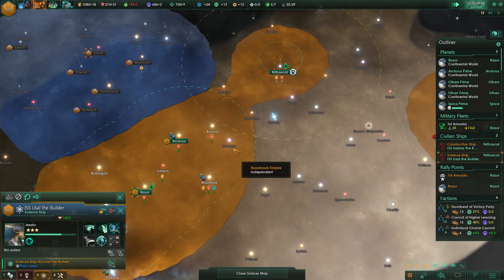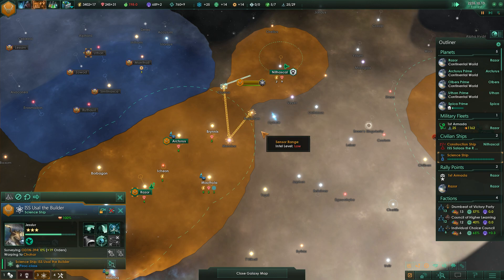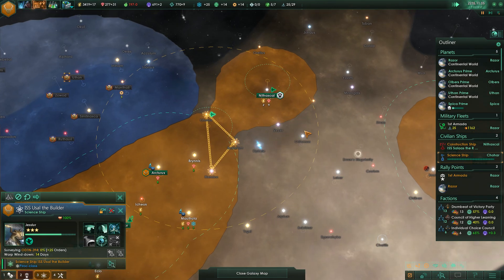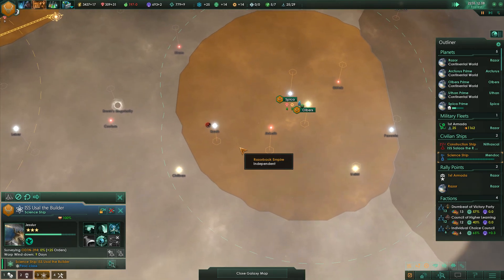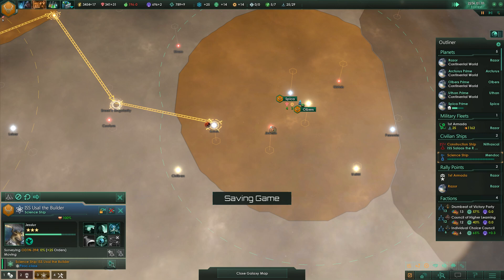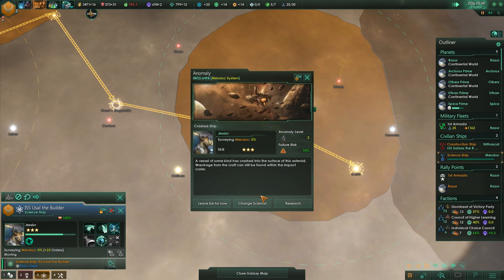Science ship, since you finished that up, we need to finish surveying here, and here, and then we're going to swing you back here — kind of a crazy route. Survey there, and then we need to take you back over this way. You need to discover all these resources. Making good territorial advancements.